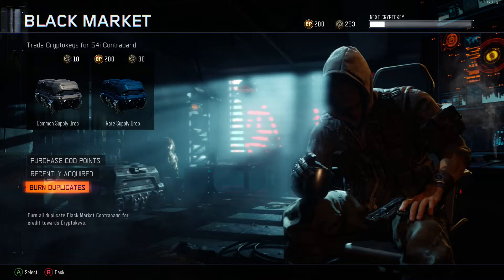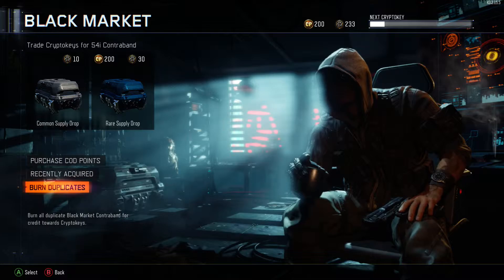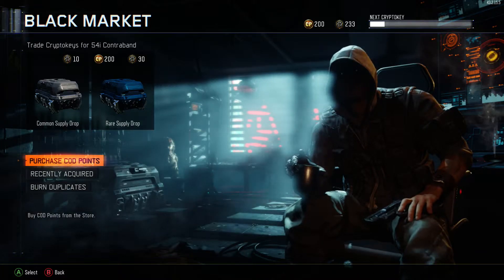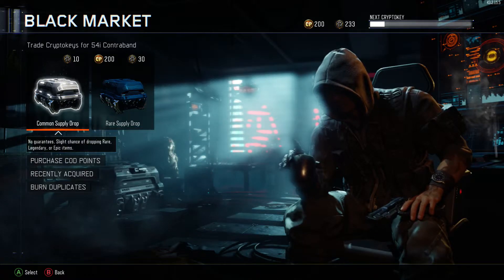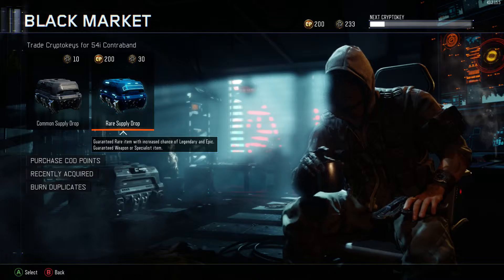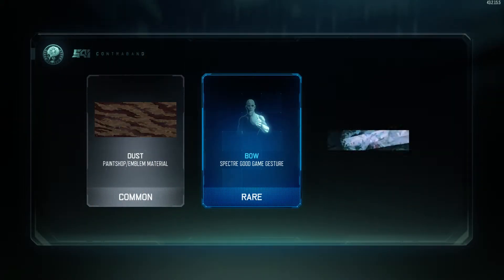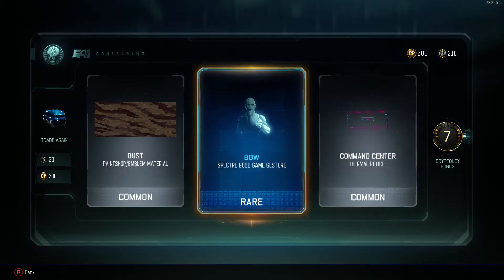I'm going to open one rare supply drop using my crypto keys and then 20 common supply drops. Starting with the rare — we got a common, a gesture, and some Spectre items, plus a 7 crypto key bonus on the side. I'm not sure what the crypto key bonus means exactly.